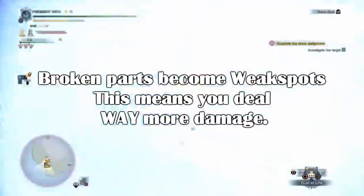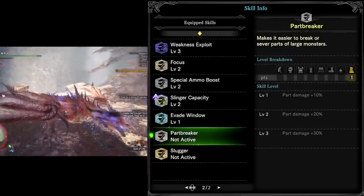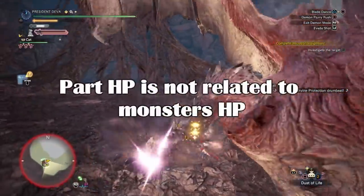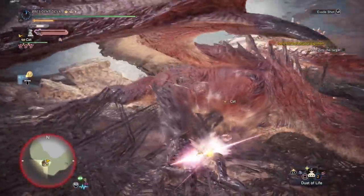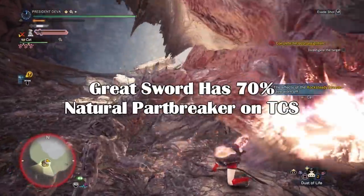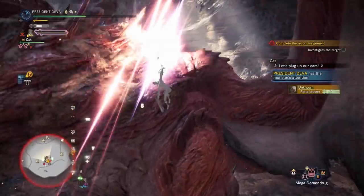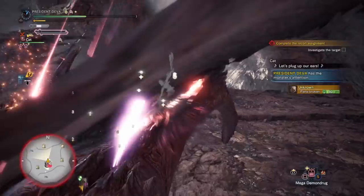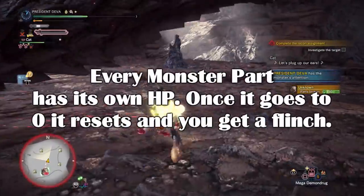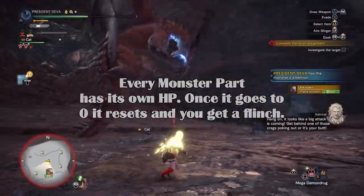Breaking a part will let you deal way more damage, so the skill Part Breaker is not a bad choice. It increases your part breaking damage by 30%, meaning if you do 100 damage on a part it counts as 130 damage towards the part's HP, but not towards the monster's real HP. The Greatsword has the highest part breaking modifier in the game — a True Charge Slash has a built-in 70% natural part breaking damage bonus. So assuming you deal 1000 damage with Part Breaker 3, you will deal 2000 damage towards the part HP, but you'll still only see 1000 on screen. Part damage and normal damage are totally different things.